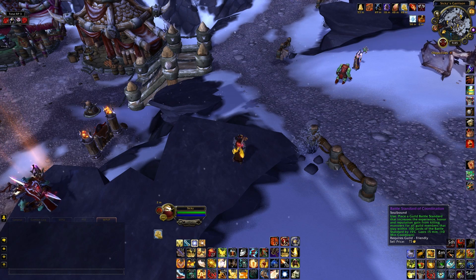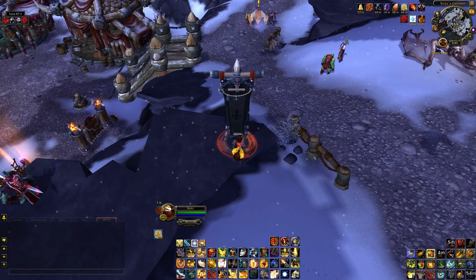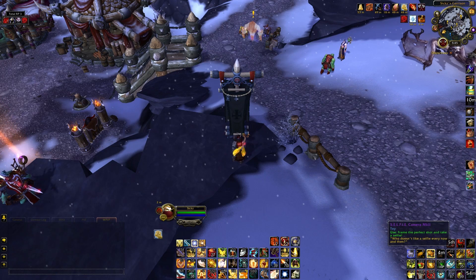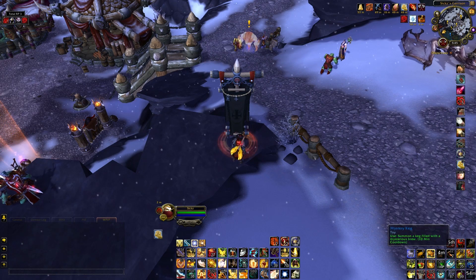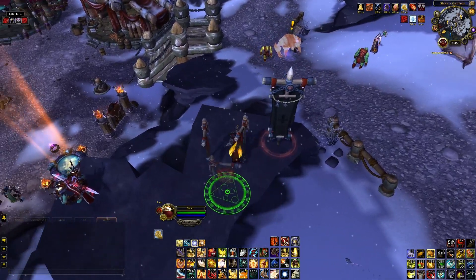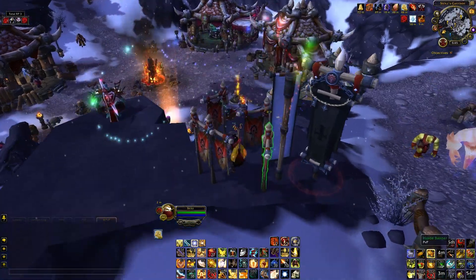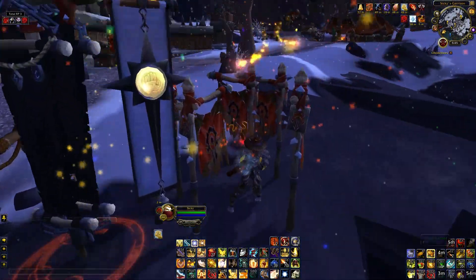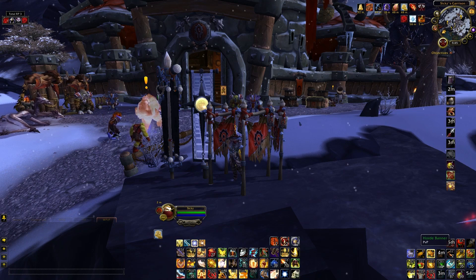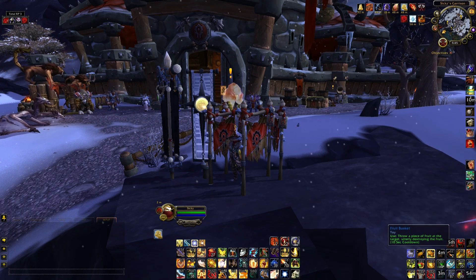I have a guild banner to block doors. I have a lot of cosmetic toys — mostly banners. As you can see I can drop seven banners at will, for good reasons mostly.